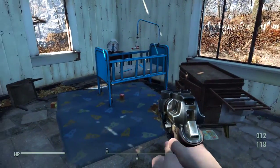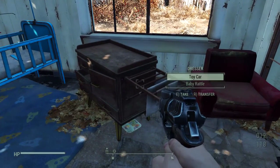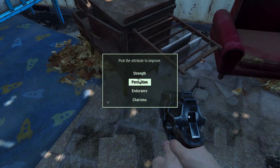There's Sean's room. I can take the toy car and the baby rattle. Can I take the You're Special? Yes. Pick the attribute to improve. Fantastic. I'd like to do... I think I'd like charisma. Oh, I can go down even more.